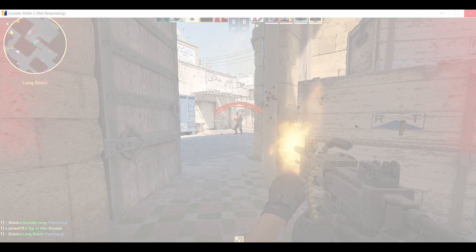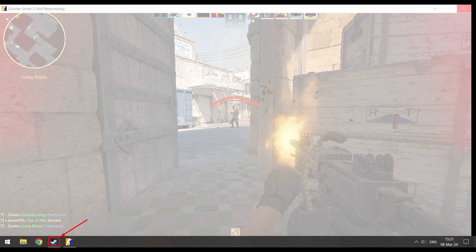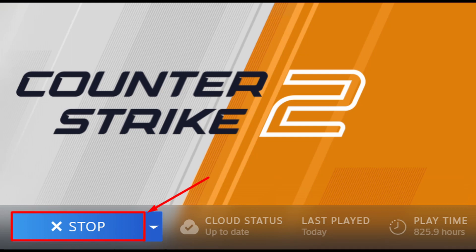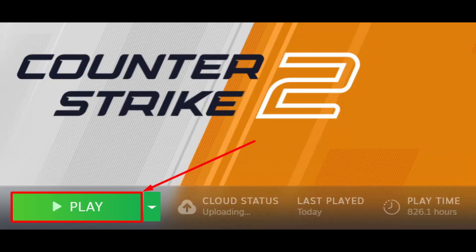When you see that Counter-Strike 2 froze or isn't responding, make sure you perform these steps immediately so you have a better chance of getting back to the match before the next round starts, or at least before you get a matchmaking ban. Step 1: click the Windows key on your keyboard. Step 2: click on the Steam icon in the taskbar. Step 3: hit the blue stop button for Counter-Strike 2. Step 4: confirm the previous step. Step 5: click the play button to relaunch the game. Step 6: reconnect to the match and enjoy.